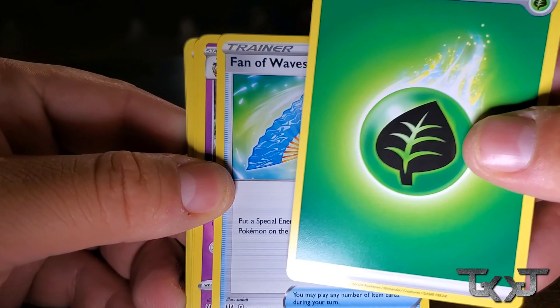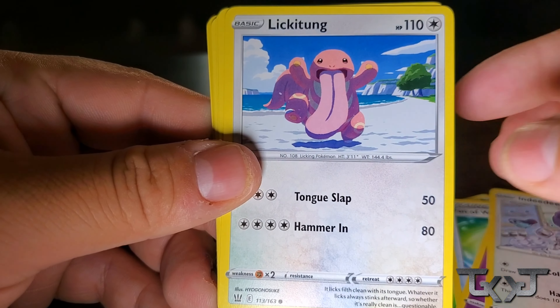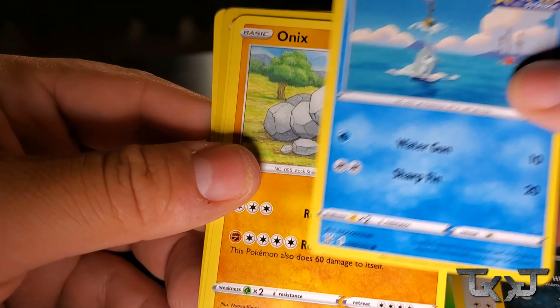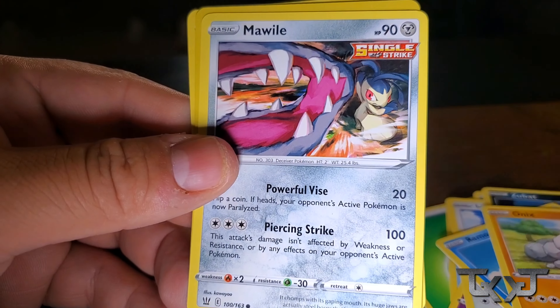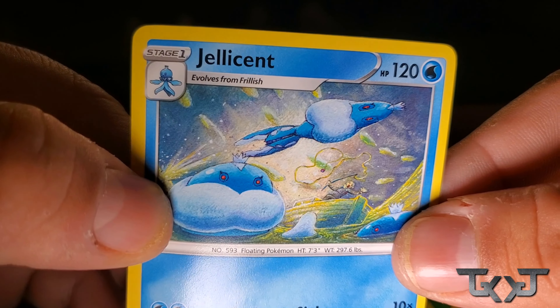All right, so this is our Battle Styles pack. We got Leaf Energy, Fan of Waves, Dottler, Nidoran, Lickitung, Zubat, Remoraid, Onyx, Mawile, Heapmore, and a non-holo Jellicent. Non-holo Jellicent. Yeah, we ain't getting money from that. I've never seen a Jellicent. But I've never seen almost six packs without a holo. That's crazy.